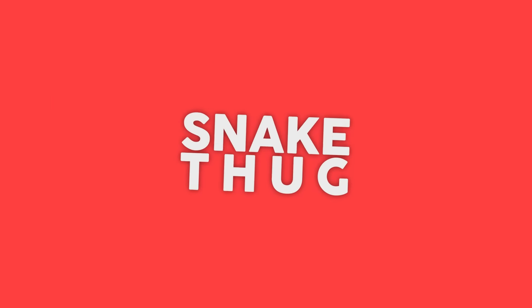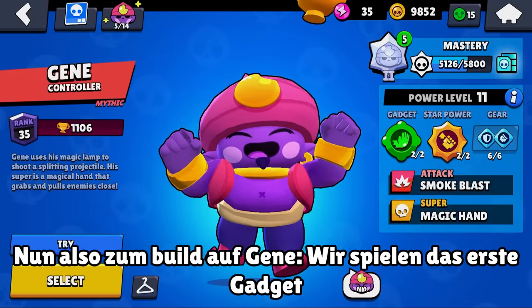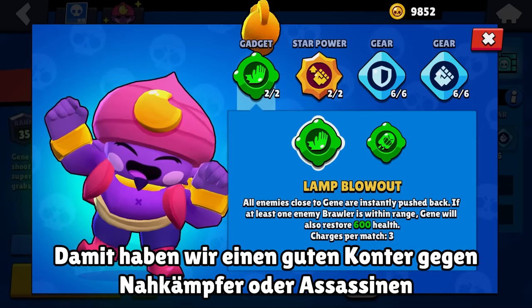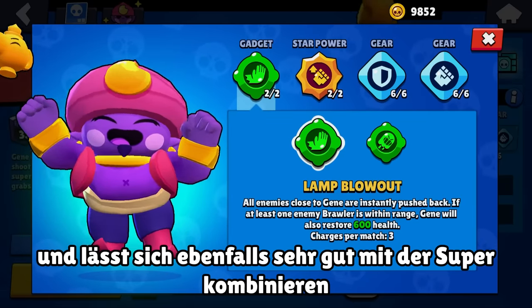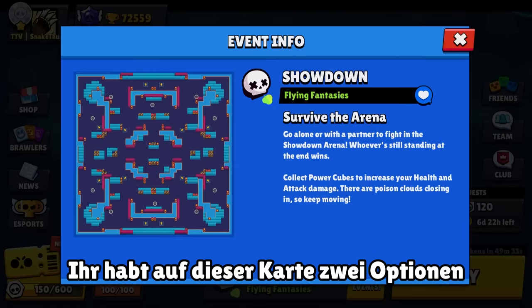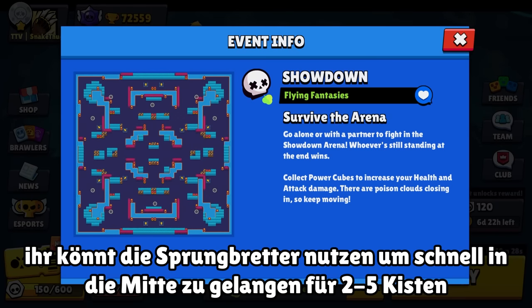Let's cover the build first. We play the first gadget to have a good counter against tanks or assassins — it's also good in combination with your super. For the star power, we use obviously the second one.